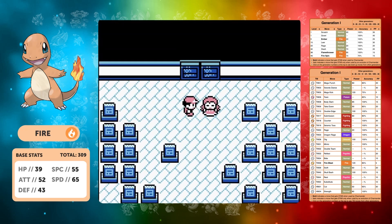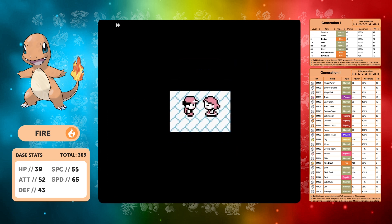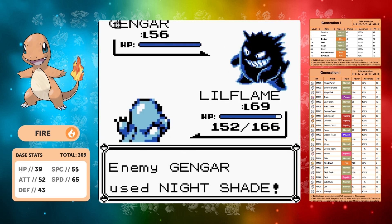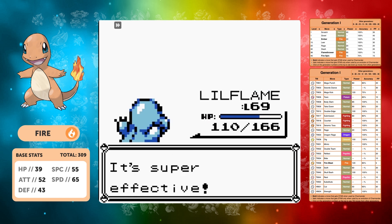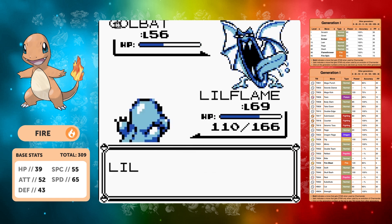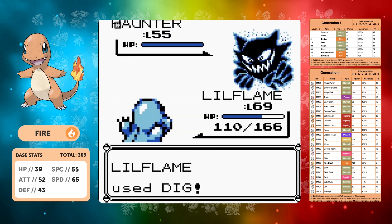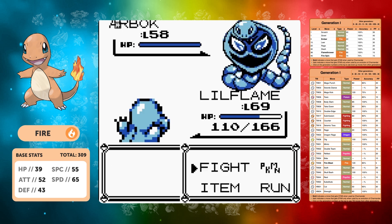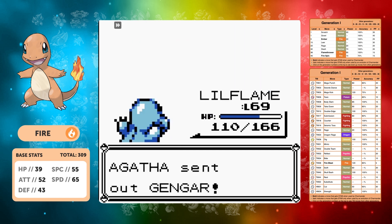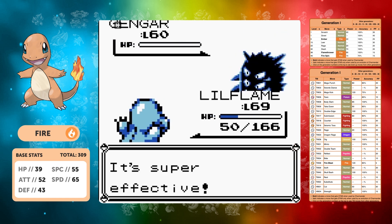Agatha is one of the harder Elite Four fights. Her Pokémon are very quick — we're not. We get hit by Nightshade and it's not a good start. Gengar uses Haze which is actually the best thing for us. Haunter is next — we do outspeed it at level 69 and Dig handles it. Arbok goes down to Dig for massive damage. Against the final Gengar it uses Nightshade, we use Dig, and it's a one-shot. We take the win.